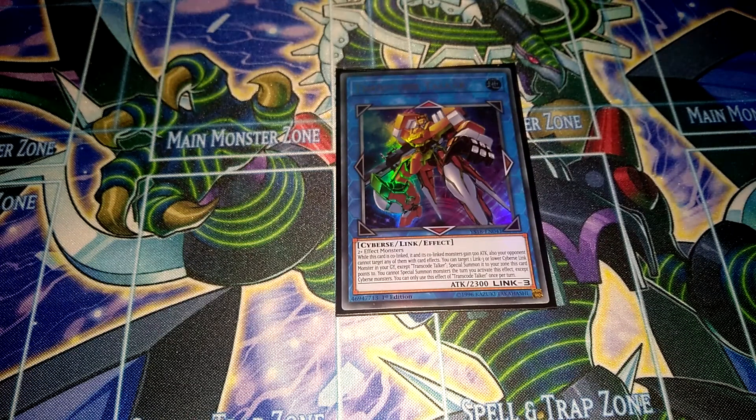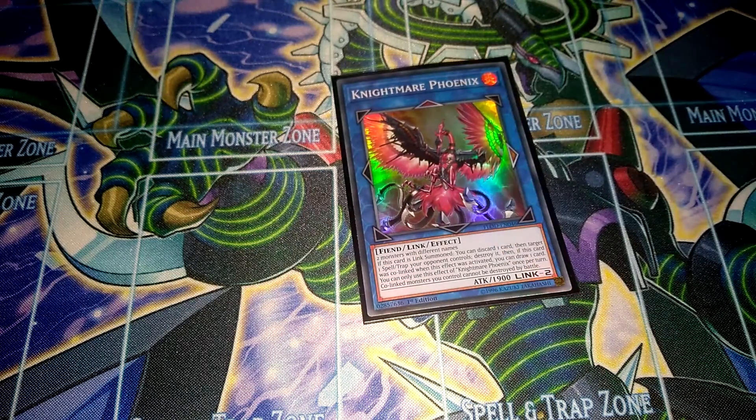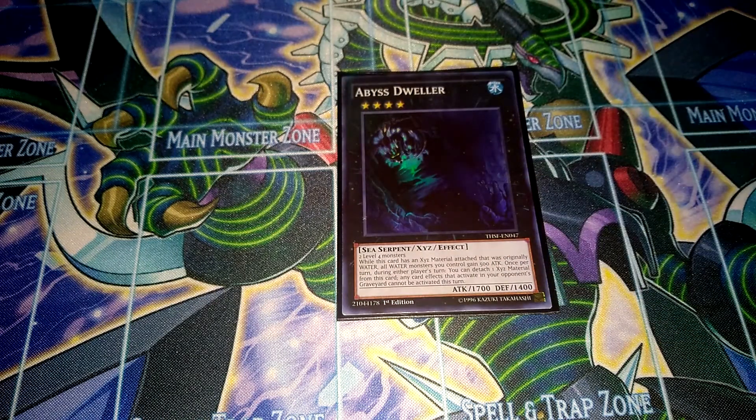Then I run one Transcode Talker, still pretty good in this deck — I would like to have access to Code Talker as well, but right now I don't. Then one Update Jammer for a potential OTK. Then one Nightmare Phoenix, because it's fire attribute and can destroy back row. And then some Xyz: Number 41 Bakulza, a great hand tapper — that's the main Xyz I go for on the first turn, shuts down your opponent's monster effects. Then I run one Abyss Dweller, which shuts down Graveyard-based strategies. And of course I could run some other rank 4s in this deck as well.